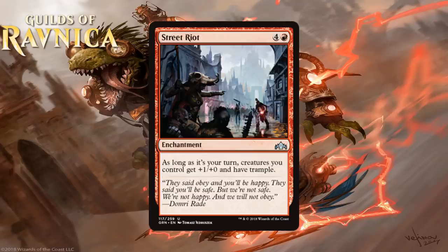Next we have Street Riot. For 4 generic and a red it's an uncommon enchantment, and as long as it's your turn, creatures you control get +1/+0 and have trample. I like the text box, but the cost is crazy steep. The idea is to go wide and have this be lethal all of a sudden, but it's one of those red cards you won't really be able to cast until it's lethal, because spending 5 mana without advancing your board in any significant way can lead to you falling way behind. I don't know why they couldn't at least let your creatures still get +1/+0 on your turn — that would make it better enough to be more interesting. As is, I think it's a D.